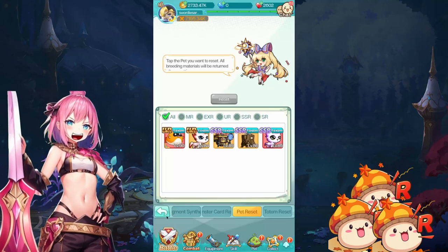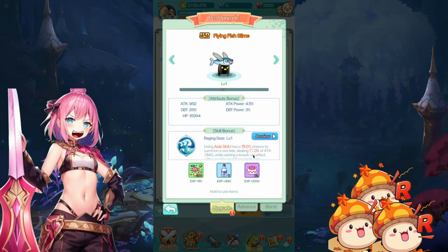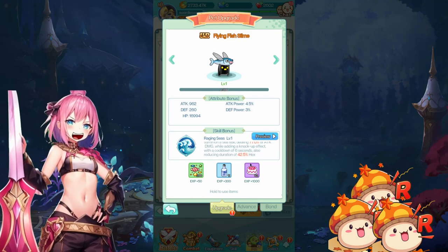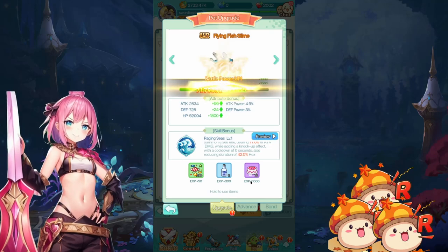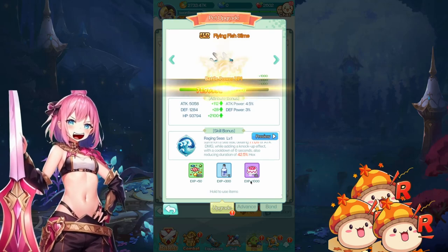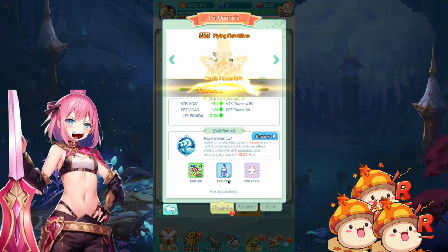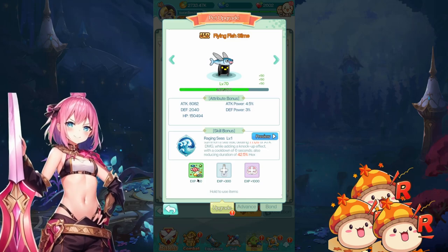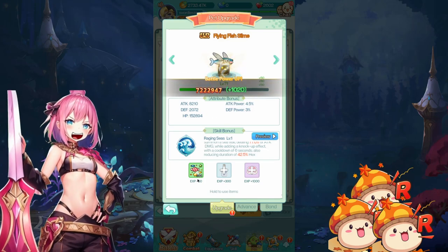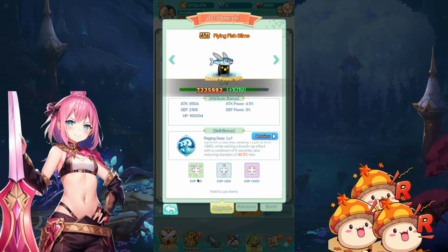This cactus only gives us minion damage, which doesn't help for bosses. The Flying Fish Slime supposedly reduces the duration of hex by 42.5%. My idea of hex was that it's about the rage reduction — the lock on rage, like how the Crappy boss applied it to me just now. So let's put it to the test and see if that's really the case, and if it can actually make a huge difference to help us clear it.